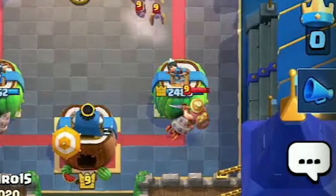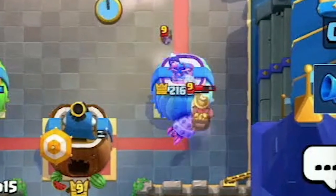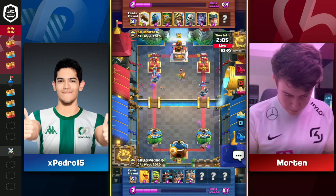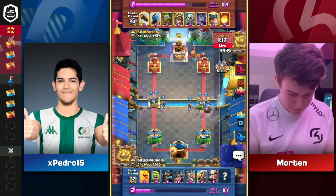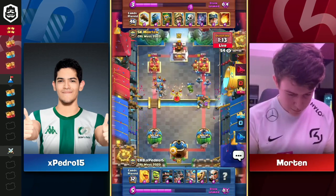Morton going just classic mortar bait here, looking like with Prince instead of what was Rascals for a really, really long time. And instead of Spear Goblins, it's gonna be that Dark Goblin. Have to do one more good chunk of defense here against Pedro — and look at that patience.